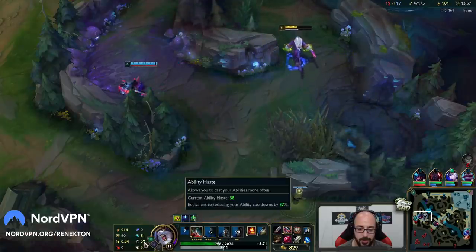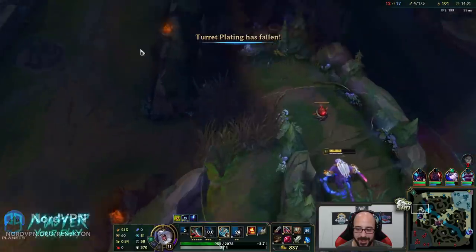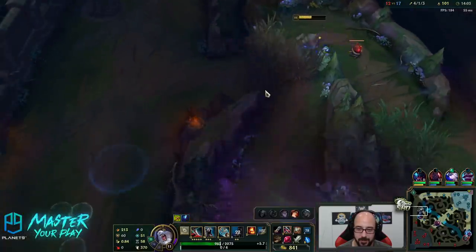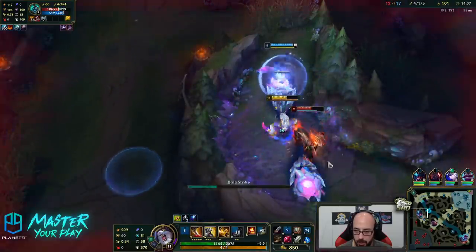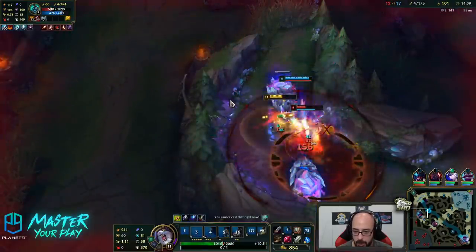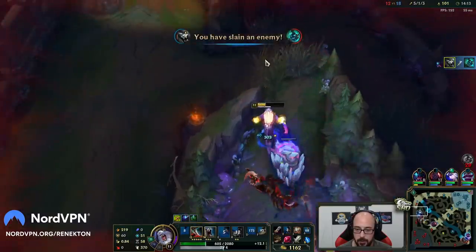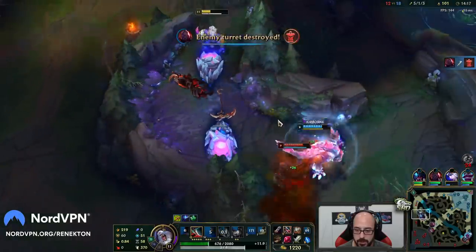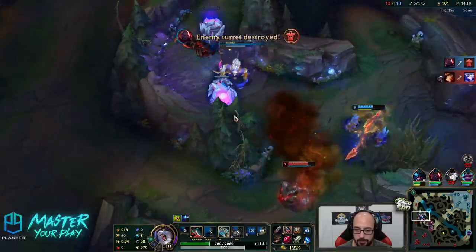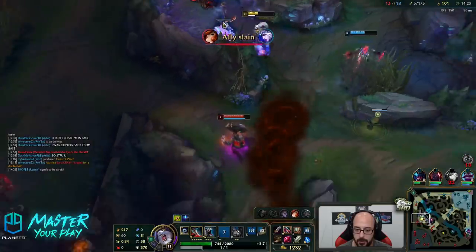Let's go. Already up to 58 ability haste. I think this guy wants to get... Auto-queue. That root was huge. Beautiful. You're still fighting? You're crazy. Can you pop him up? I don't think we keep going. I choked.